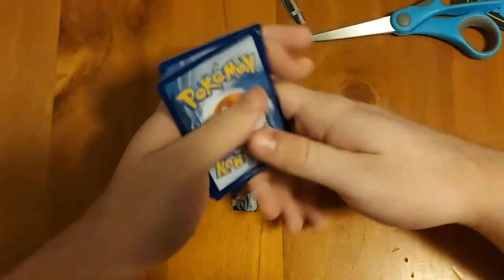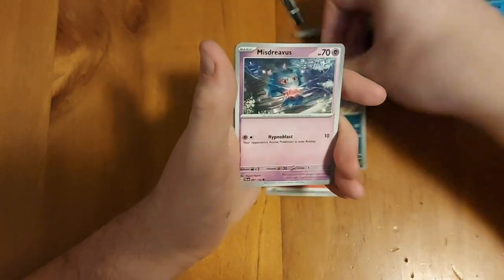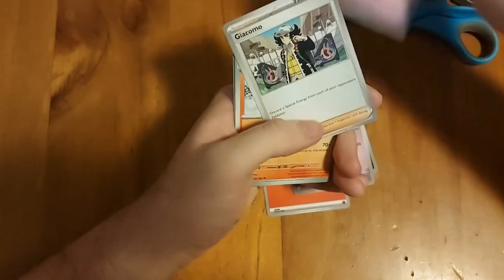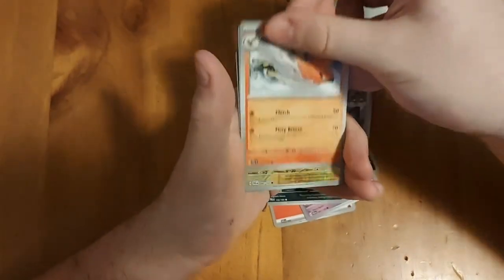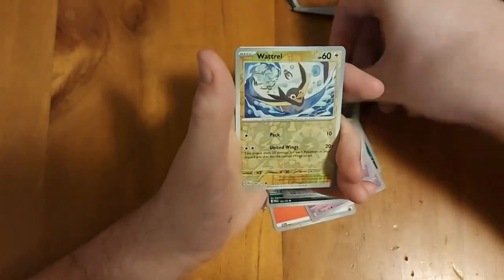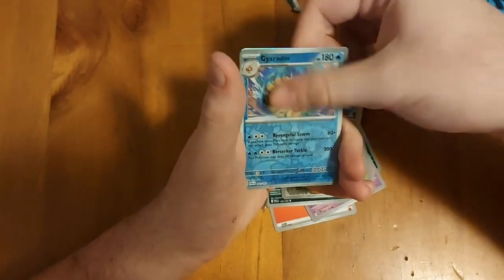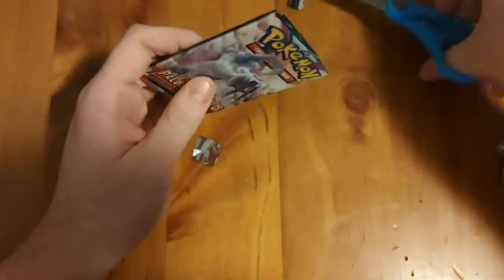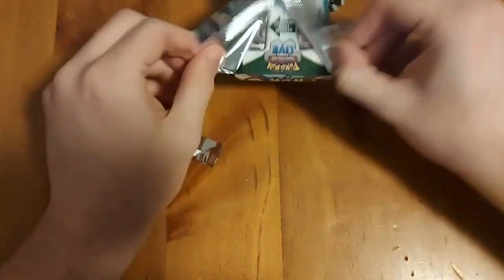It's way too early to judge how it's going at the moment. Third pack: fire energy, Murkrow, Misdreavus, Sneasel, Grafaiai, Giacomo again, Talonflame, Talonflame, Heracross reverse hollow, Wugtrio reverse hollow, Gyarados, and a Ceruledge hollow. That's why I don't like Paldea Evolved - that's the whole point of this video, to see if it could actually do better.